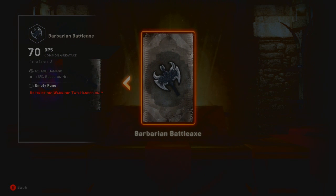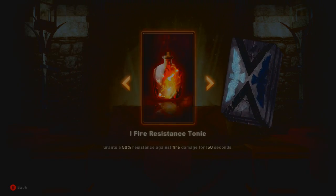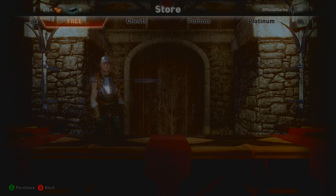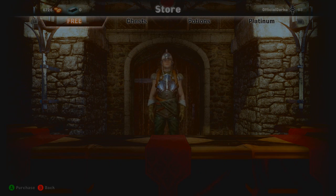Finally we've got the barbarian battle axe which is 70 DPS — not bad, and we've got some rare items, one blue item in that. So that's the community chest — I got that for my entire party not dying 5 times in a row whilst doing missions and whatnot.